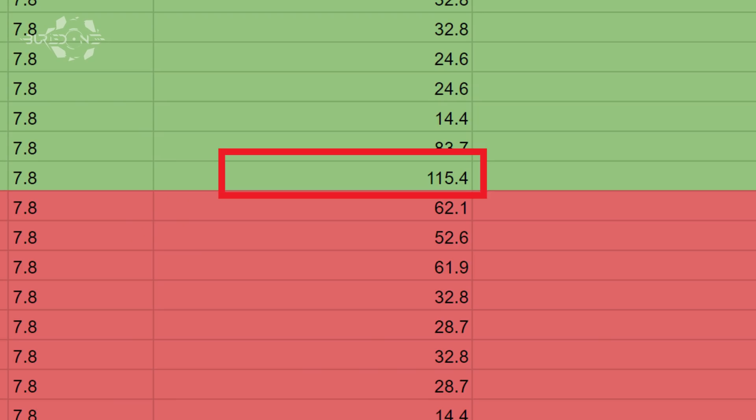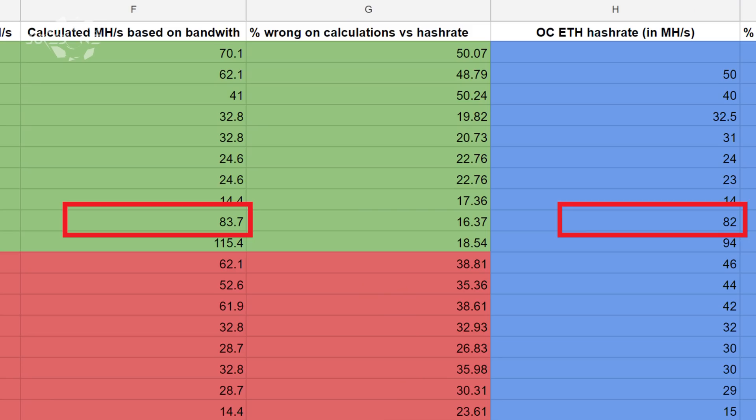Even the Tesla V100 should be able to do 150 megahashes per second, but we know those clock settings are locked. The Titan V is capable of 83.7 megahashes per second, and 82 is the closest real-world result to it. This confirms it's a very accurate calculation across all these graphics cards. Now that we have accurate results, we can apply this to the GDDR6 memory cards in the GTX 11 series and calculate their hashrates.